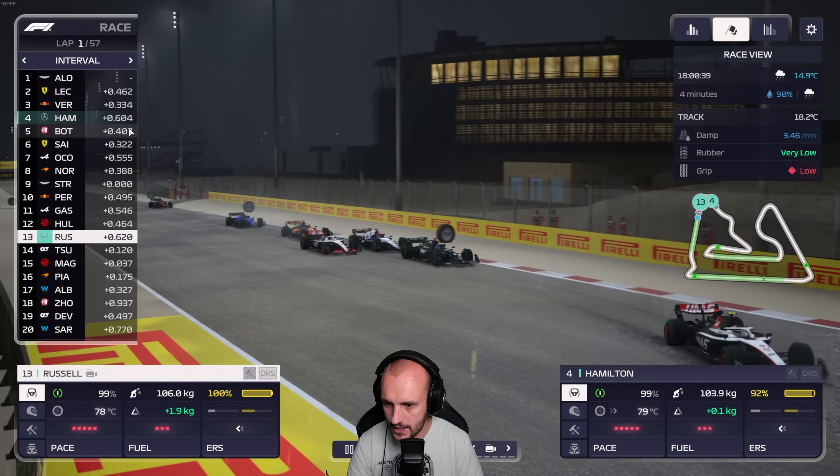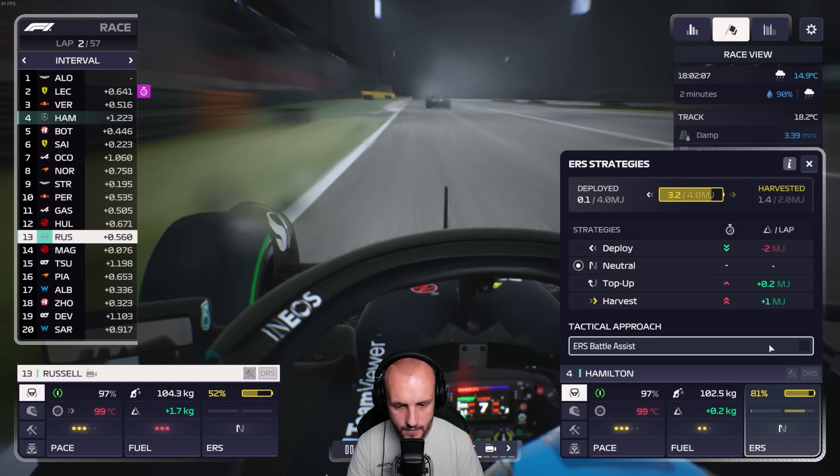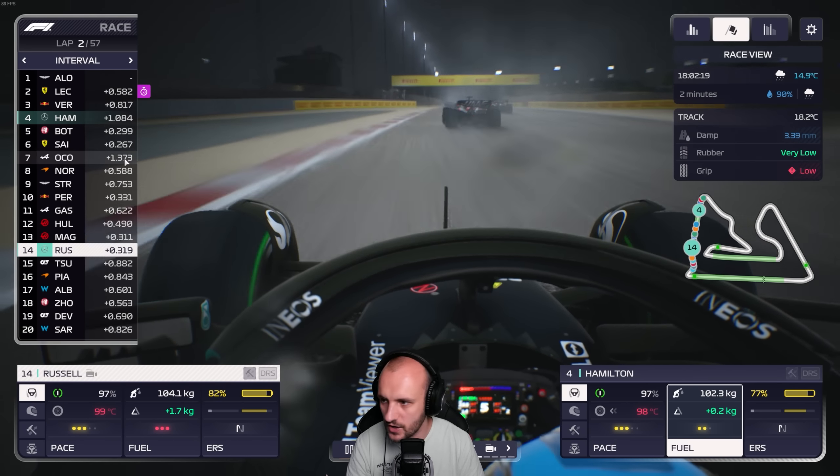Hamilton's still doing okay. I've gone to neutral deployment now, but I'm going to put them both on battle assist. Battle assist sounds good to me - use the ERS when you need to defend. That's the main use of it, really, unless you're on your own with no cars around you.